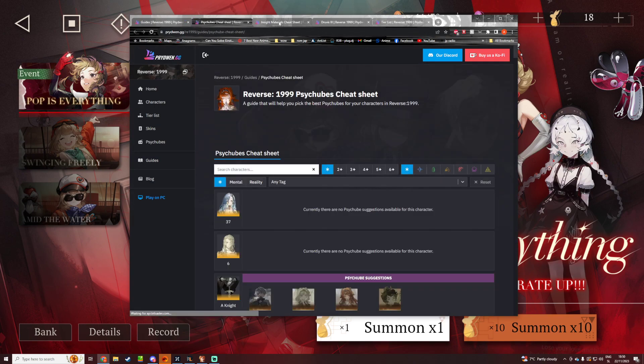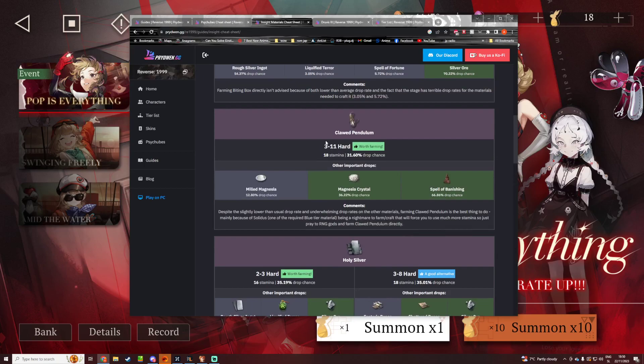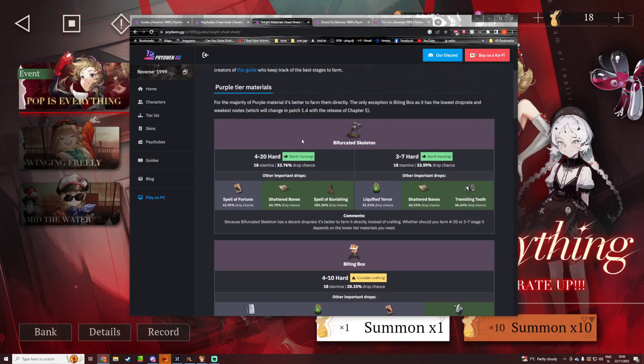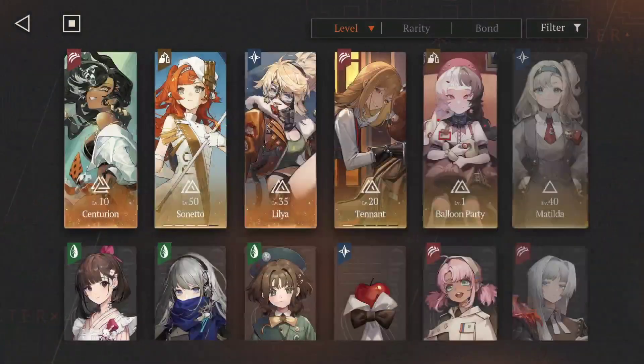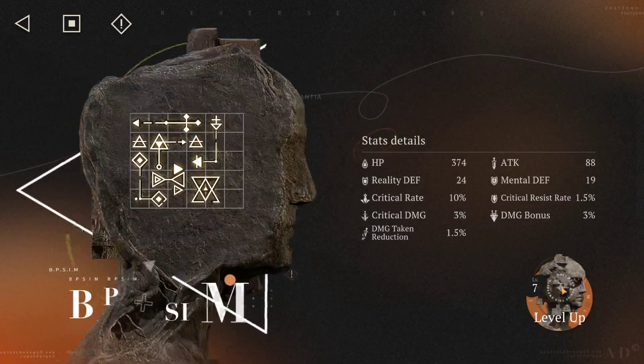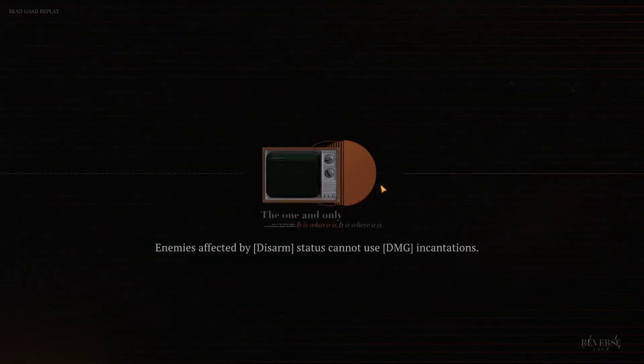The thing I use this site for the most is the inside material cheat sheet and the psy cubes cheat sheet. The inside material cheat sheet is basically a guide for what you want to farm on a certain stage. For example, I go to Centurion because I really want to invest in her as much as possible.